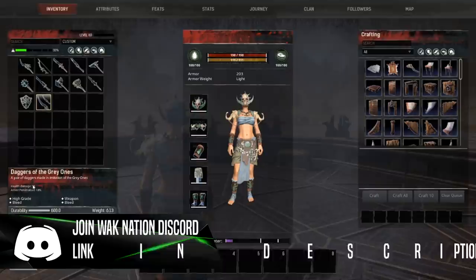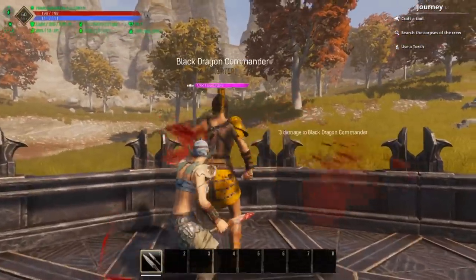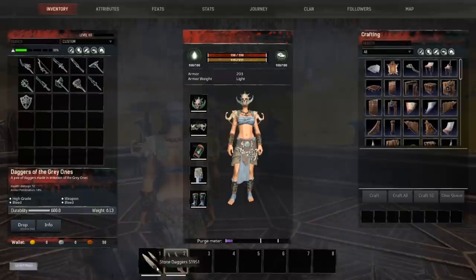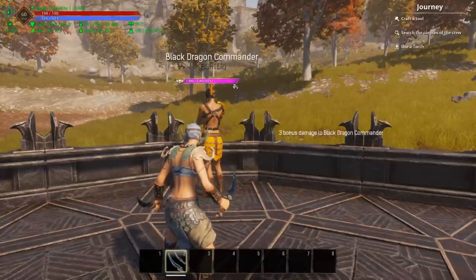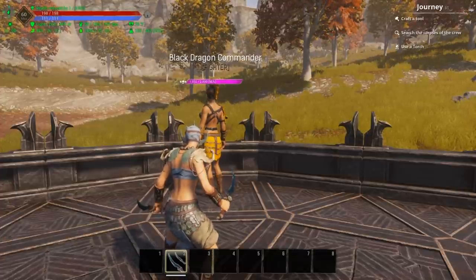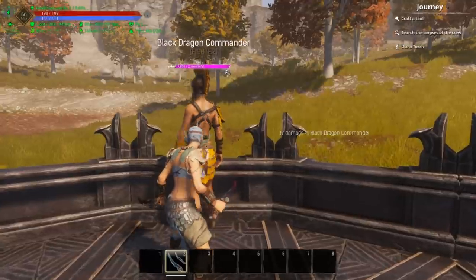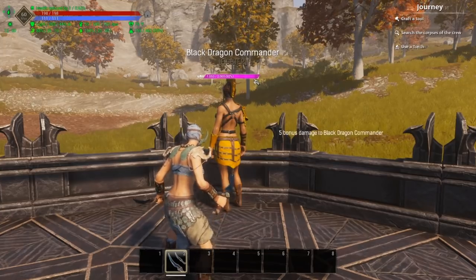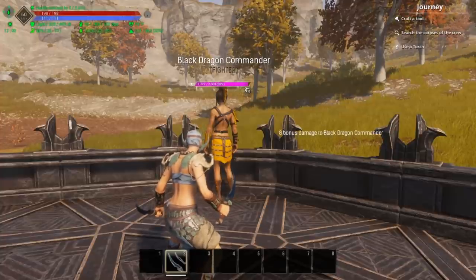I want to show you a quick comparison using stone daggers. I've got a test dummy here — two hits is enough to apply bleed with stone daggers. Swapping over to the Daggers of the Gray Ones, once the bleed wears off and we hit her again with the same combo, the bleed stacked is actually double: four bleed instead of two. One more light strike and it's up to six bleed. These daggers stack bleed the fastest out of any daggers I've found in the game.